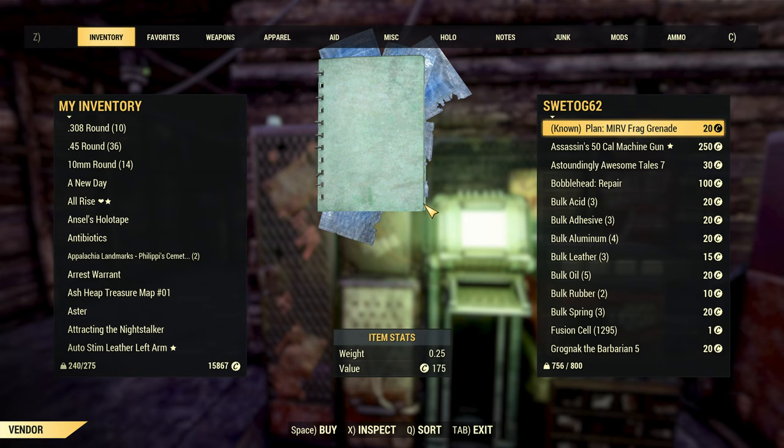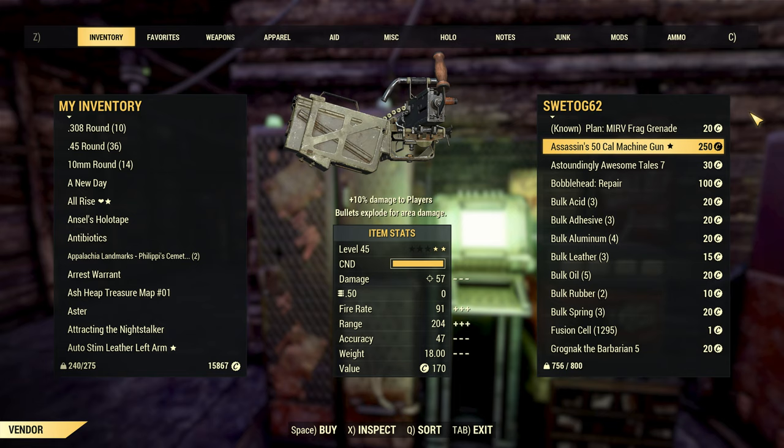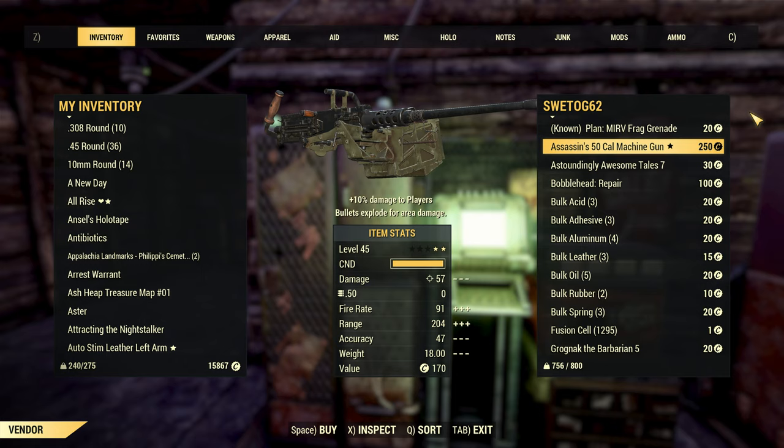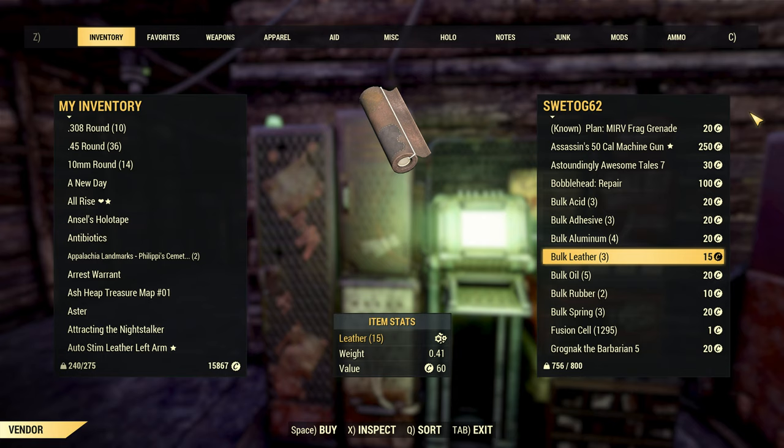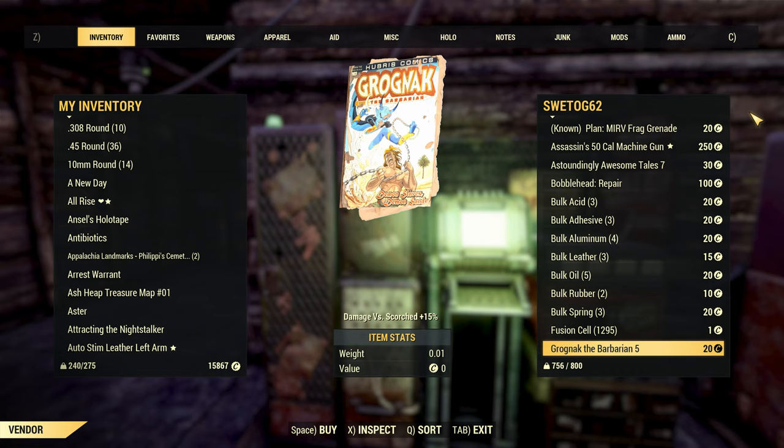Instead, what I'm going to try and achieve here is to give you more of an idea on how to price an item based off a number of qualifying factors. No individual pricing guide will ever be right, but if you understand how the general system works, then you should be able to master player vending in no time. Before we head fully into that though, let's just quickly go over the fundamentals of what player vending is and how it's used, so that we're on the same page.